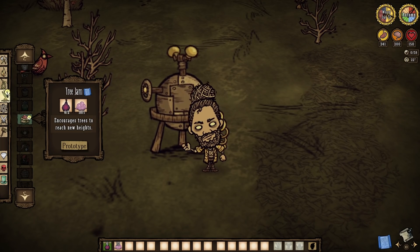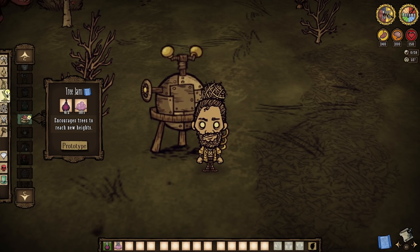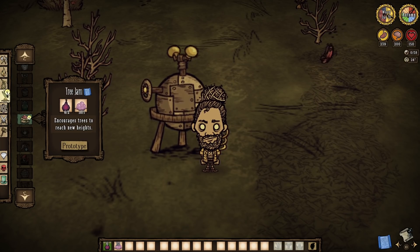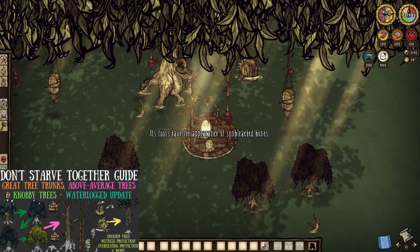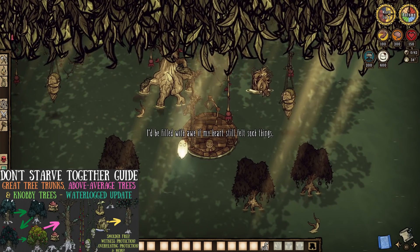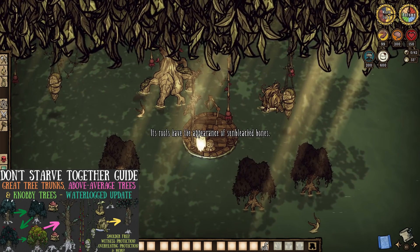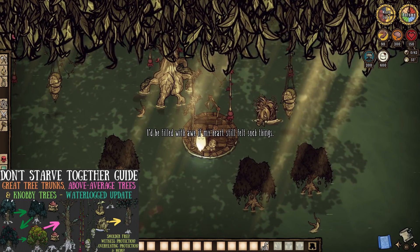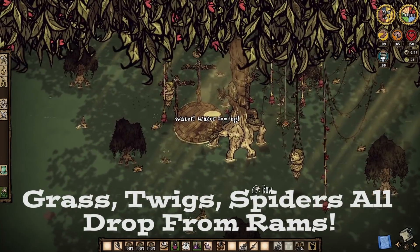But hold on — what about tree jam and all that? It's a fig recipe too, so what gives? I was just waiting for our last segment here, as it's a segment not on tree jam itself, but rather on knobbly trees, great tree trunks, and player-grown above-average trees, and how it all fits together. Knobbly trees simply lead to one of those things, and are otherwise just wood on the water. So let's just focus on ramming tree trunks and what it means.